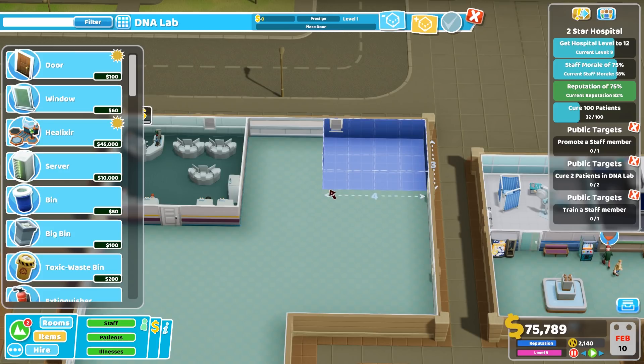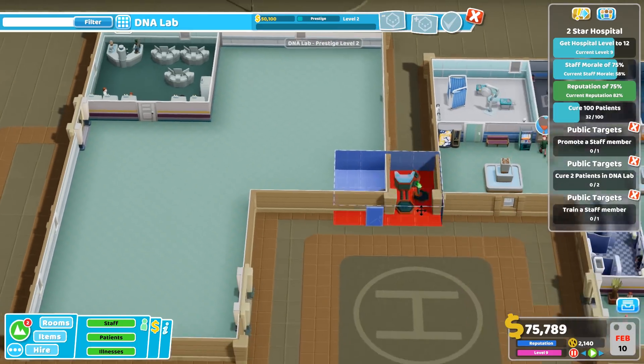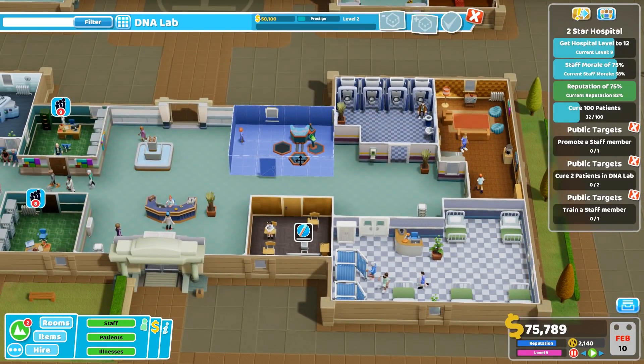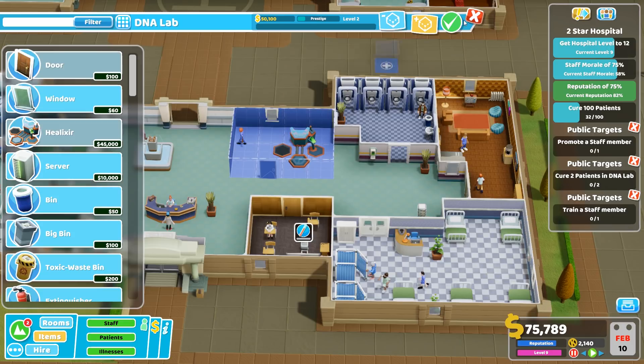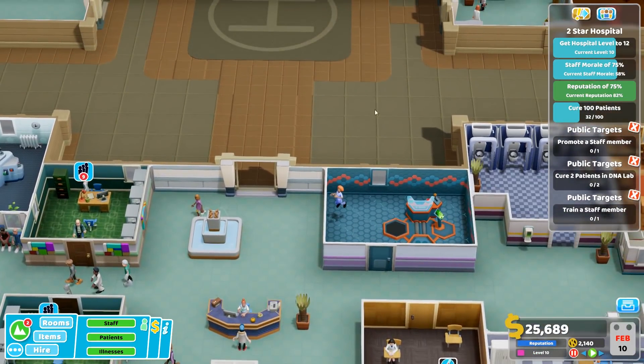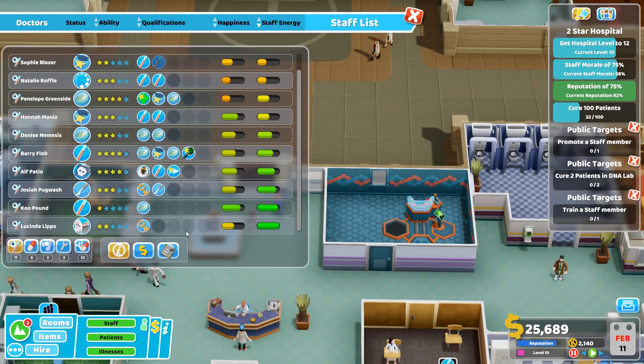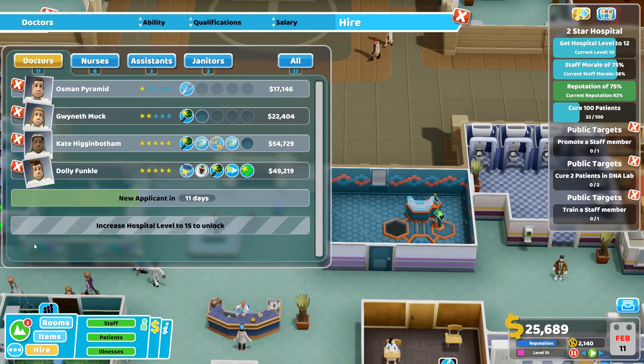Minimum size 3 by 4 - it doesn't need to be huge actually. I quite like it when it's the other way around, and the room could actually go over here - a little DNA lab where the research room used to be. The problem is we now need a member of staff that is trained to do genetics, which we do not have.